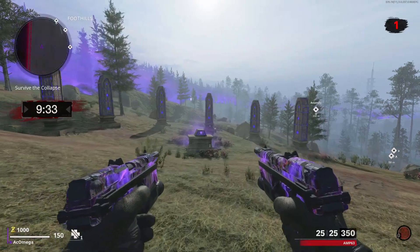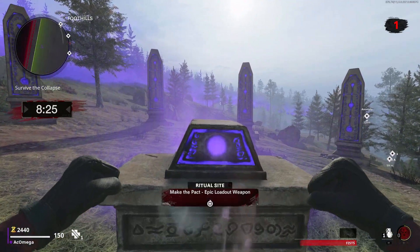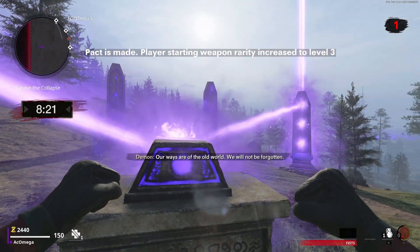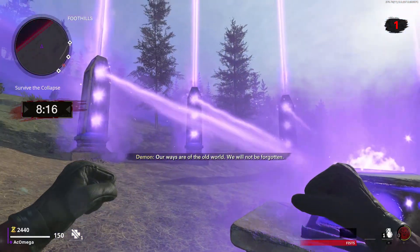Now you can activate the ritual and make a pact. This will give you, depending on the amount of completed main quests in Cold War Zombies, a higher tier starting weapon. It ranges from uncommon to rare to epic.